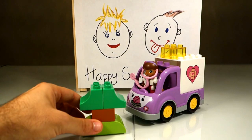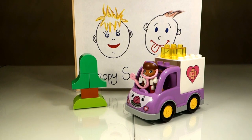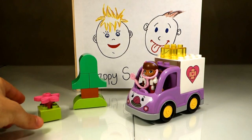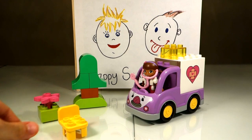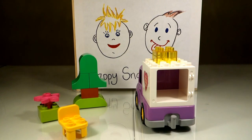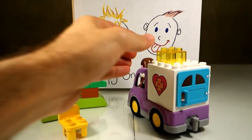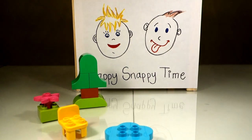Right there — let's put the top of the tree, right over here. Next we're gonna get our flower, put the flower right next to the tree, and then I'm gonna put the chair right here. Actually, we're gonna first add the door to the back of the ambulance — snaps right into place. Okay, let's put that right here.